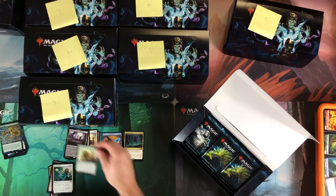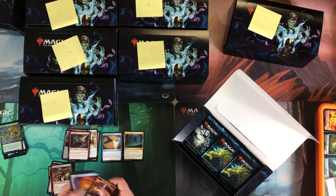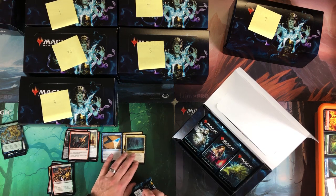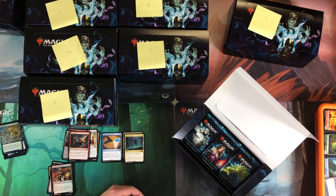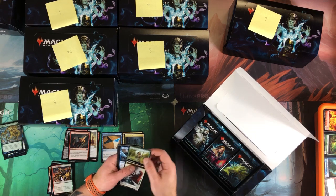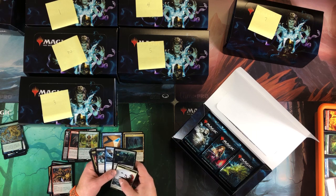Woodfall Primus, Lava Spike, Body and Mind again — three mythics in the first third. I think I only had two mythics in the last box, plus the foil mythic. Noble Hierarch — first one! We're halfway through and we get our first Noble Hierarch. Cards we haven't seen yet: Karn and Bitter Blossom.